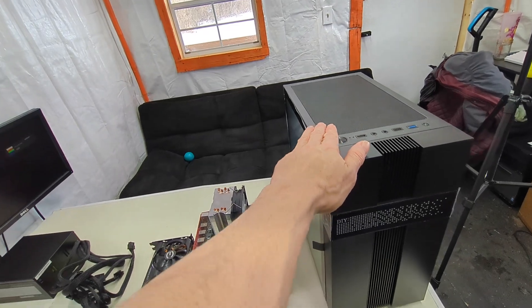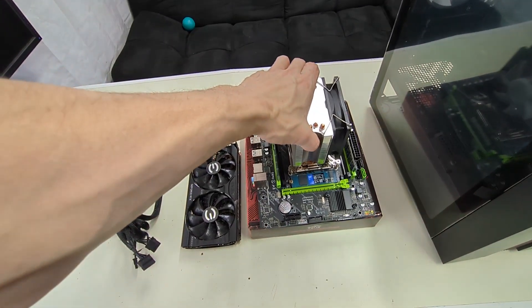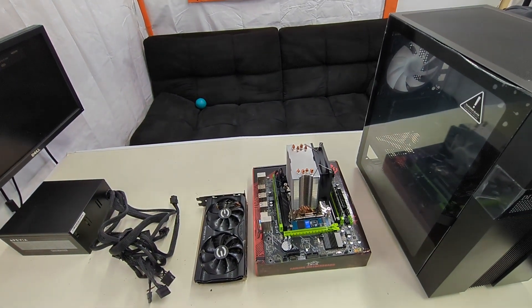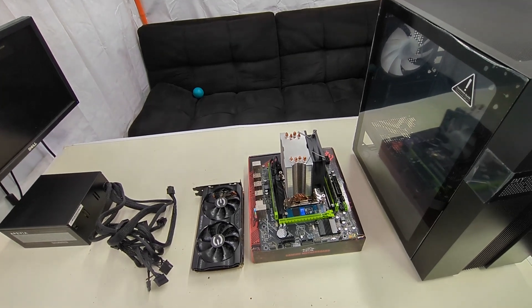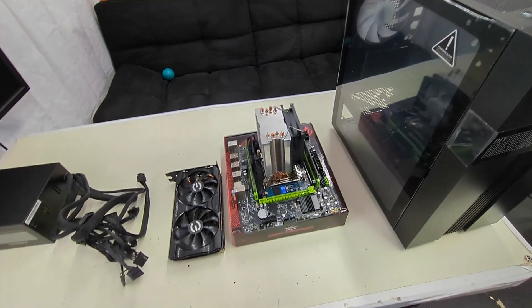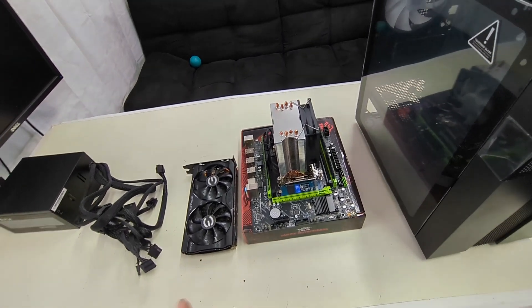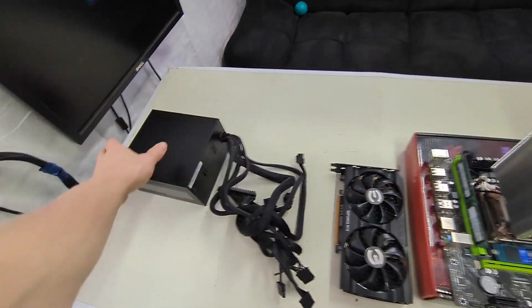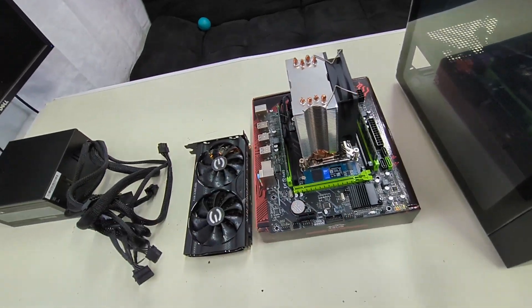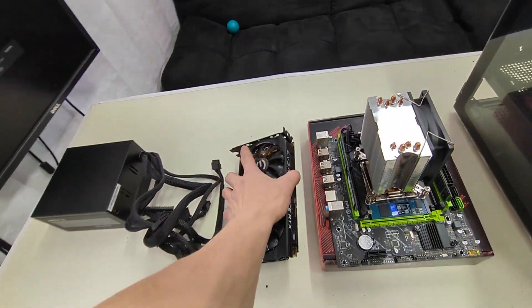Got one of my favorite little budget X99 motherboards with my favorite 10-core CPU, the E5-1650 v3, so it's going to have AVX2 and it's DDR4. Not as good as maybe the v4, but the v4 is $40 right now so I don't think it's worth four times as much. There's 32 gigabytes of RAM, a 600-watt power supply, 500 gigabyte NVMe SSD, and a 3060 12 gig.